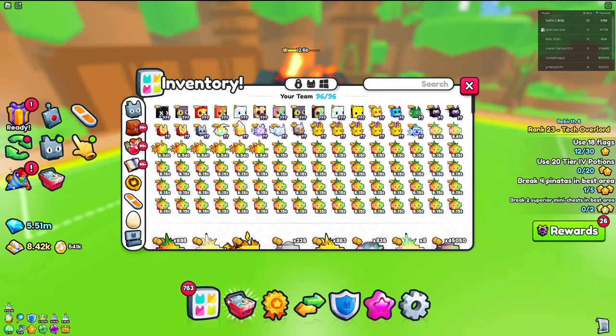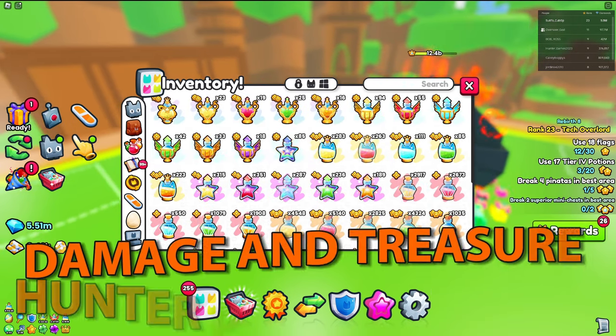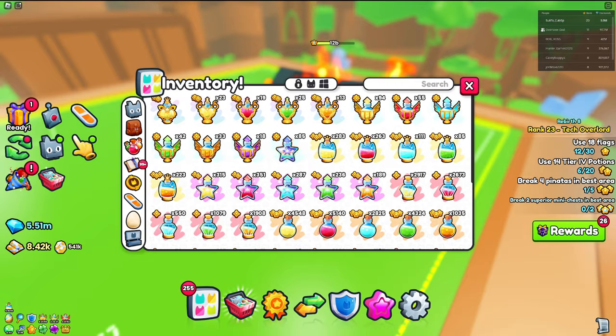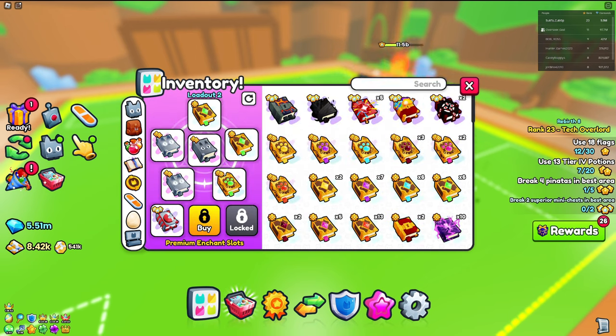The best way to actually destroy this is going to be with your potions. You want to do some damage potions, some treasure ones for the drops later on, and coins because it does give you some coins. Then you also want to go to enchants.